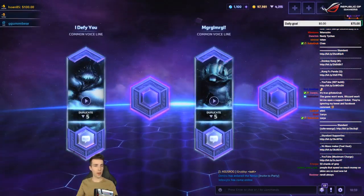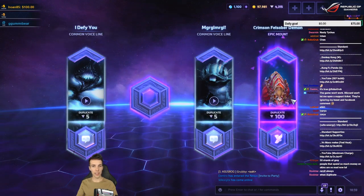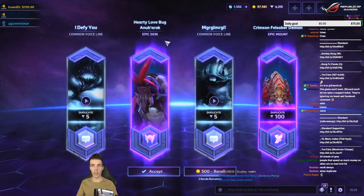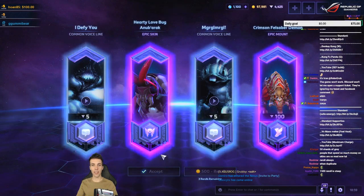One epic, three commons — that's the minimum value epic. That's 100 shards, epic, a new nice Hearty Lovebug in the Barracks. I'll take it.